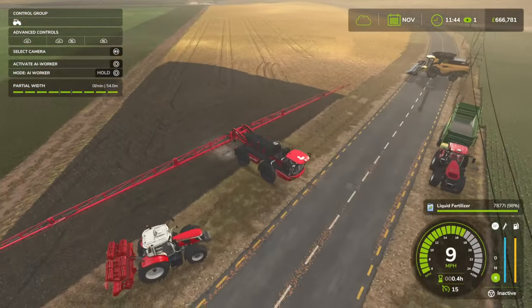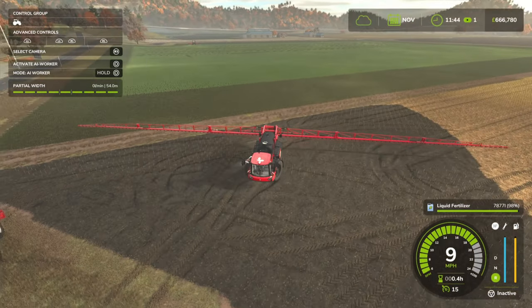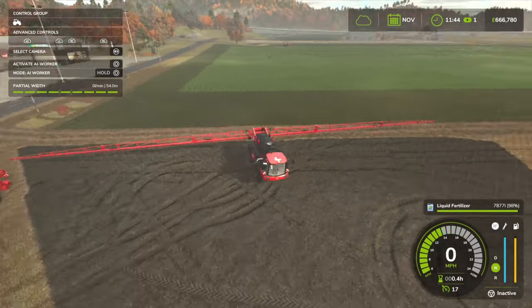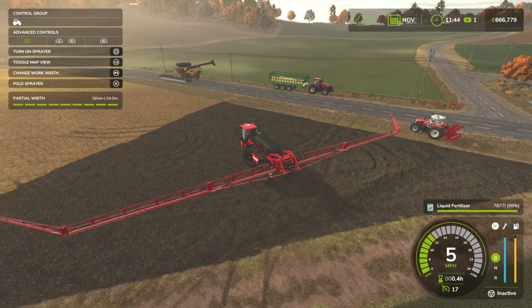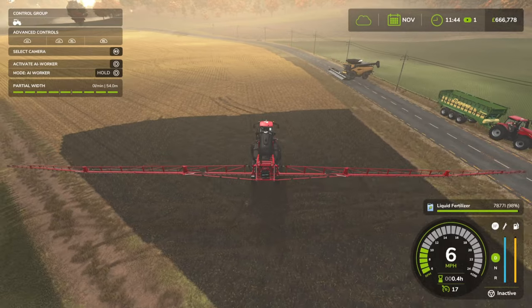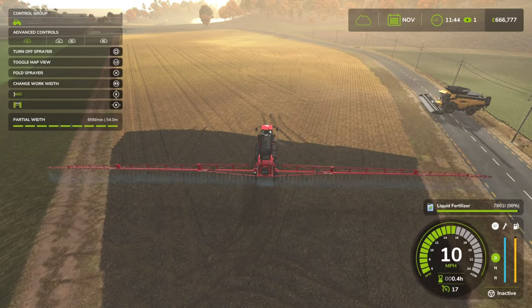The good thing about doing it on a mulched field like this is you can see where you've been. I'm going to spray this with fertilizer — sorry, fertilizer and herbicides — and then do a second application of fertilizer. Even before we start planting or cultivating, we're going to be golden in terms of the yield bonus.